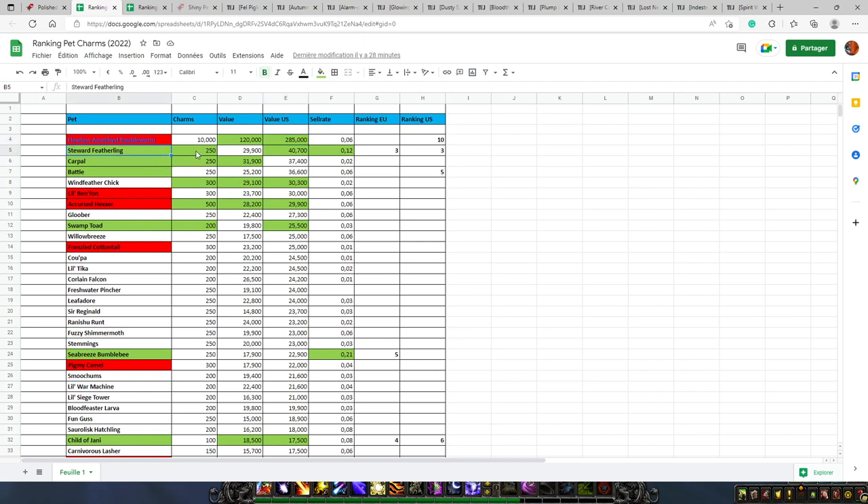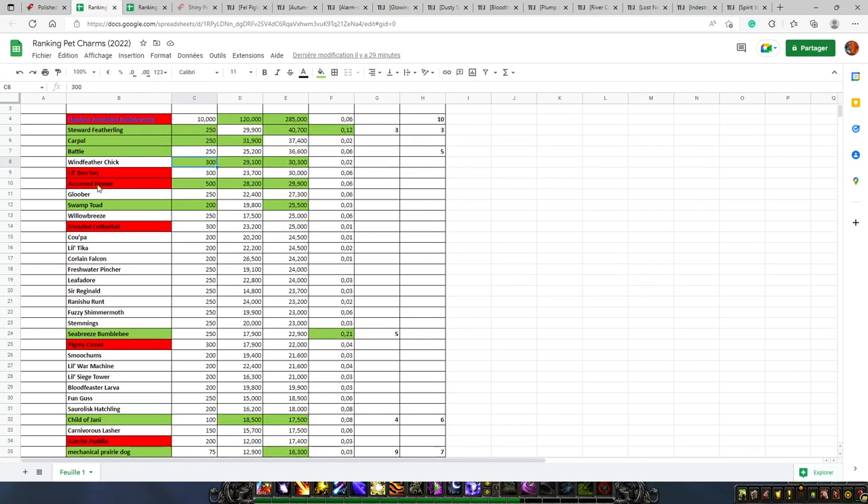On European Realms, the best pet you can buy with 250 charms is Carpal for almost 32,000 gold. On US Realms, the best one for 250 is the Steward Feverling for 40,700 gold. For 300 pet charms, the best — and likely only — option is the Windfether Chick at 29,000 gold on European Realms and 30,000 gold on US Realms. For 500, there is the Acryst Axer — the only pet you can purchase with 500 — worth 28,000 gold on EU and almost 30,000 gold on US.